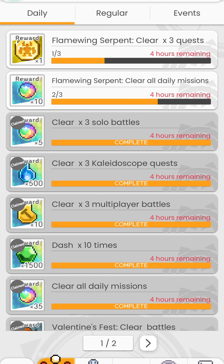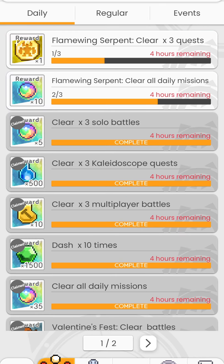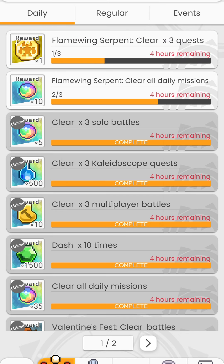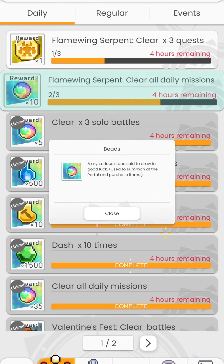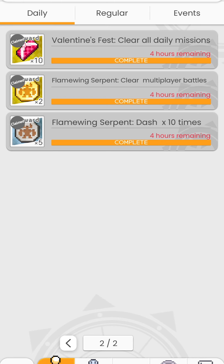If you go to the missions there are going to be daily quests. If you do the Flaming Serpent solo three times you can unlock a coin — that's 10 extra beats per day as long as you do three of these solo. Do take note that this has to be in solo, you can't do it in co-op. Apart from that there is also a Flaming Serpent clear multiplayer battles mission, as well as dash 10 times — very standard stuff.